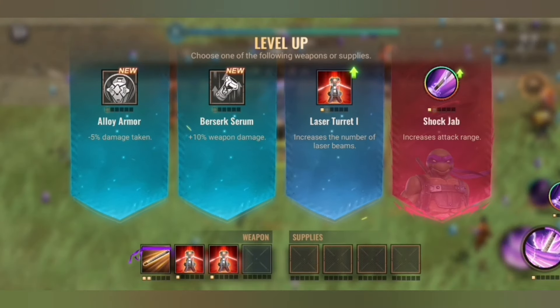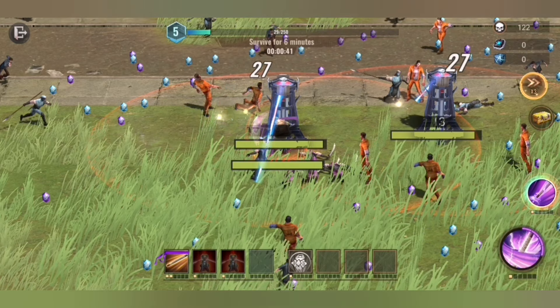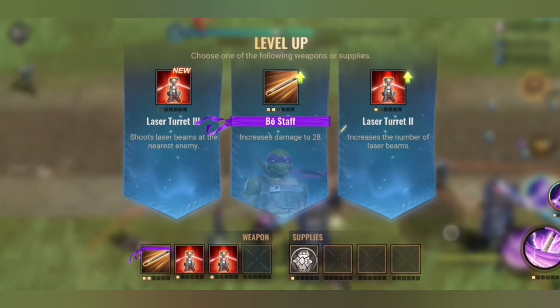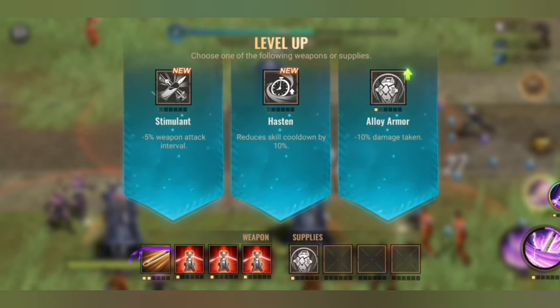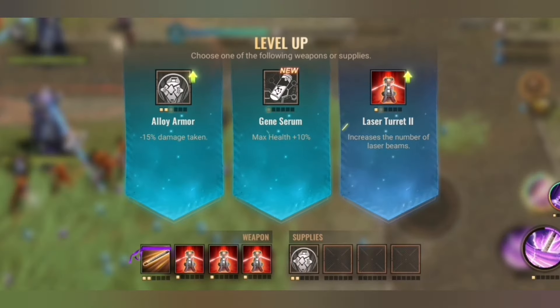Beside the towers, we focus on sustainability, heal, and damage reduction. Damage reduction is one of those I want. There is another tower we select now, and here we take also the damage reduction, because that is heavily important for the last part.